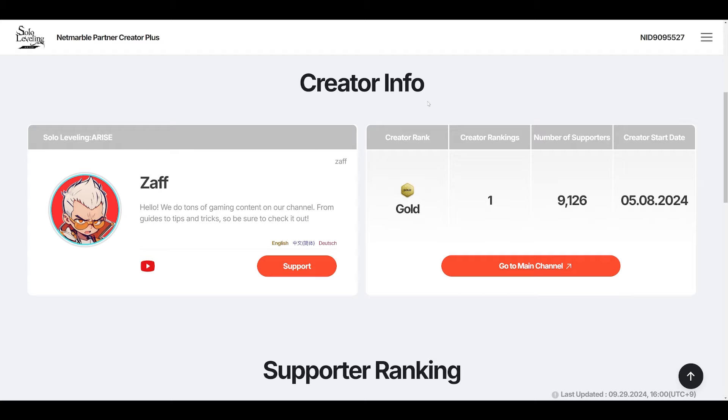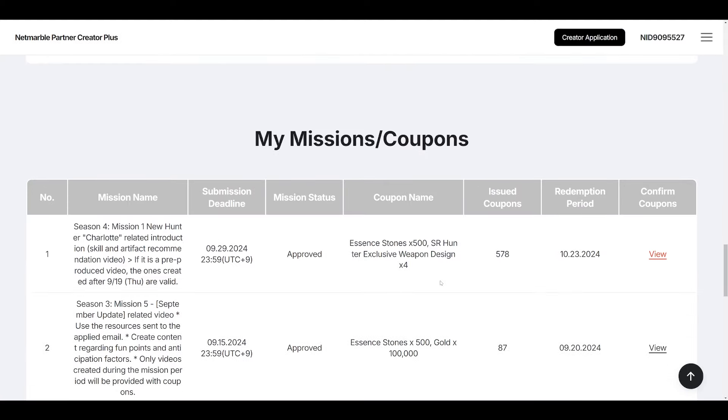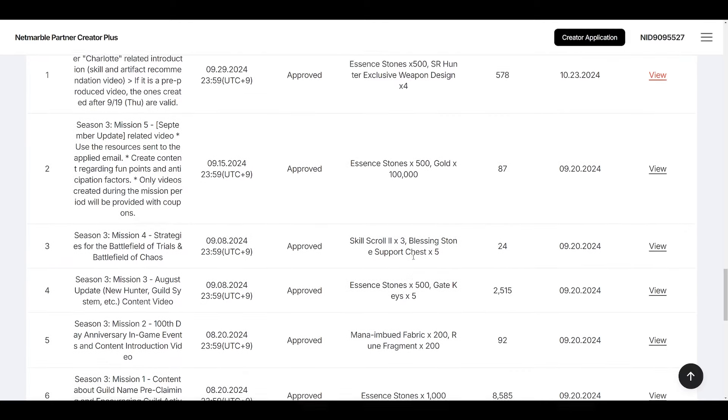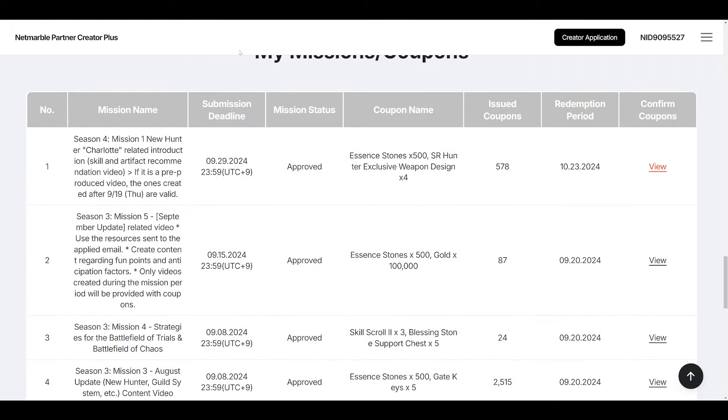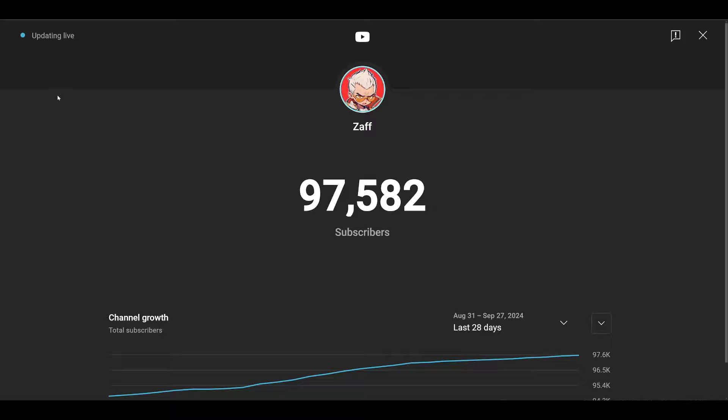But something that's even more important than your power is to support us on Netmarble's free supporter program — this is how you get free codes from me directly. Once you go to the link down below and support us, you will get free codes over time. This season we'll have 5 codes; so far we've gotten 1 code to give out. These codes for season 3 included 500 essence, blessing stone chest, gate keys, essence, rune fragments, and 1000 essence. Make sure you support, and also subscribe — we're almost at the 100,000 subscriber mark!